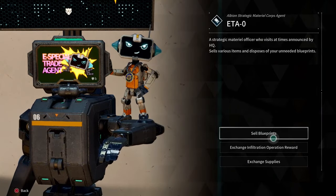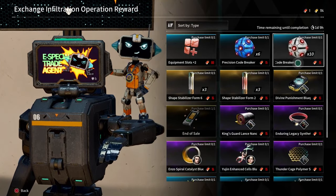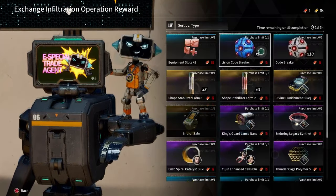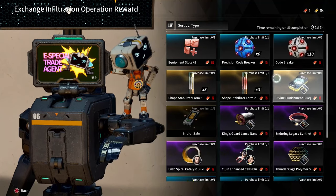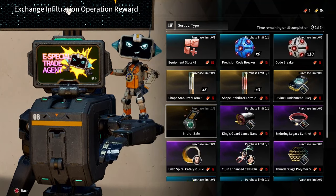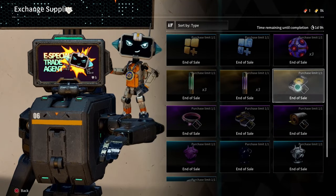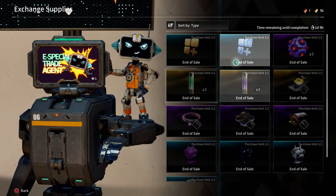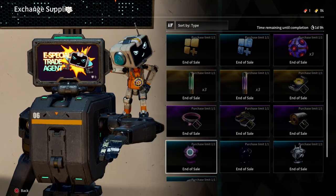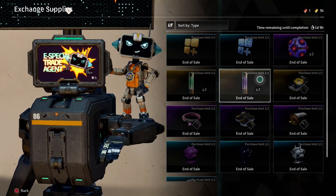When you go to exchange infiltration operation rewards, these are your standard vouchers. As you can see, I don't have any vouchers to purchase these other items but I did purchase the energy activator. Under exchange supplies, I've already purchased all the premium items for this week and I recommend that everybody does this. Sell those blueprints and get these premium items because who knows what's going to be here next week.